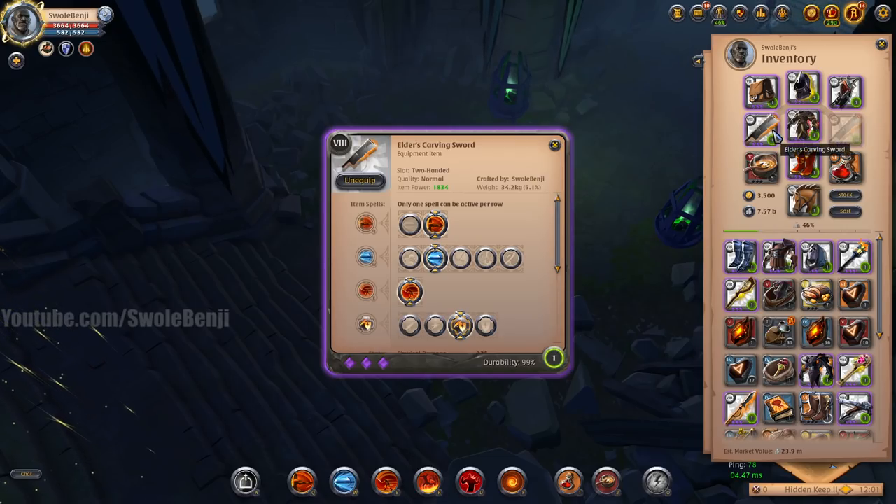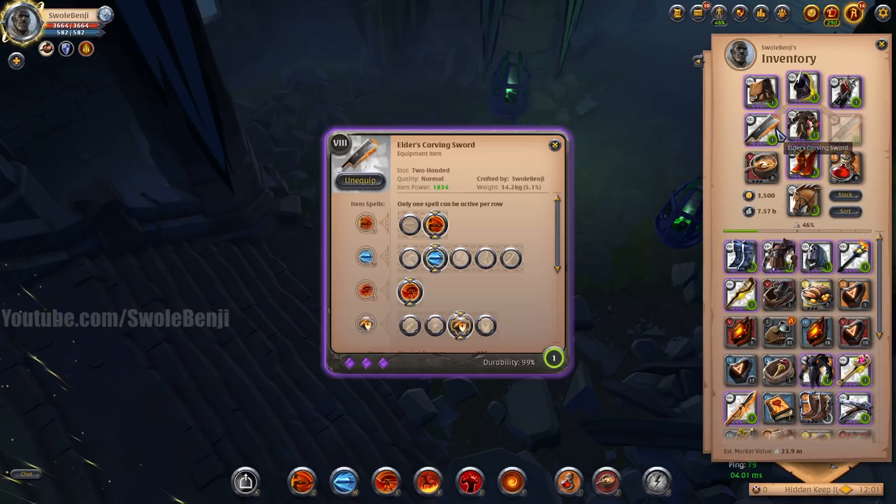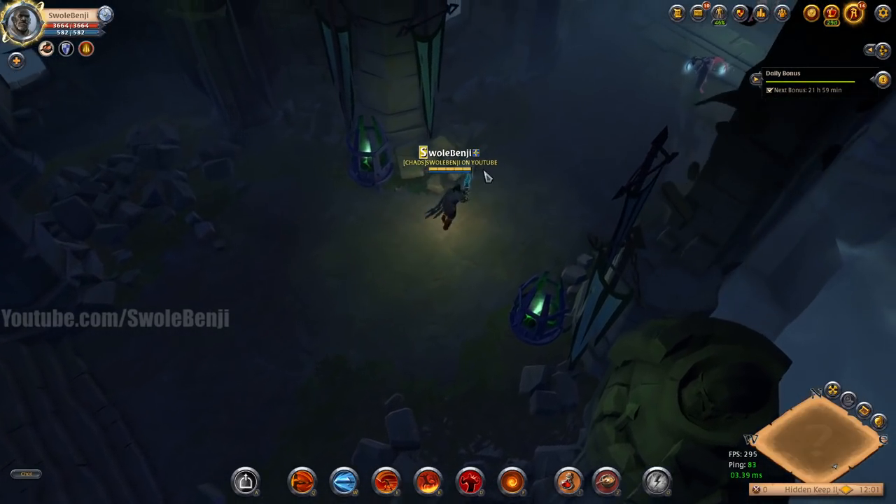Now I know the clearant blade is really fast at clearing. It's a one-handed weapon which lets you use a crypt candle, which increases your specter jacket damage. But hear me out — carving sword. The thing with carving sword is it's one of the smoothest weapons in the game to use. I know that sounds weird, like smooth? Let me show you what's going on with carving sword.